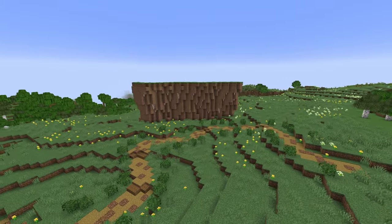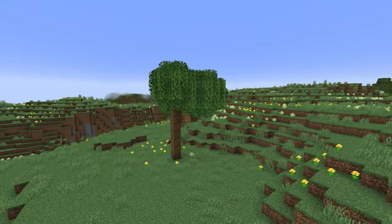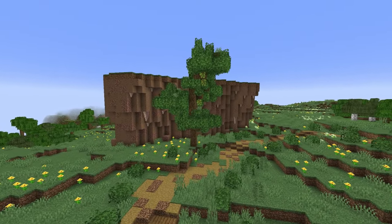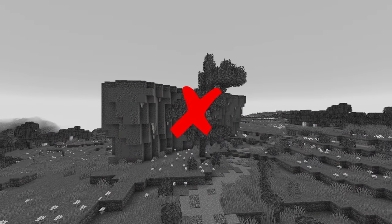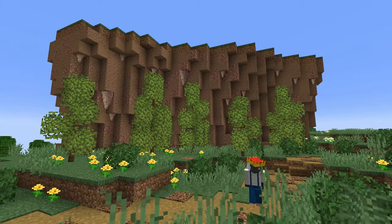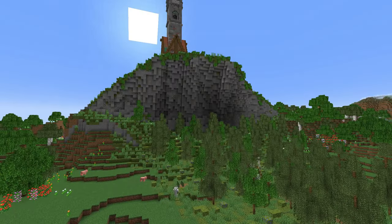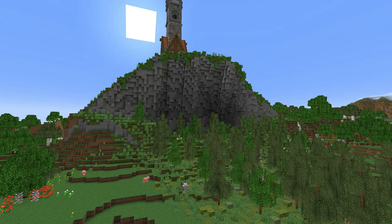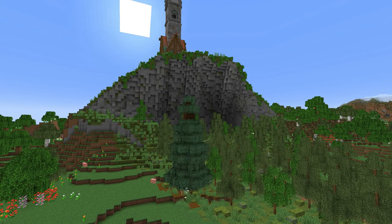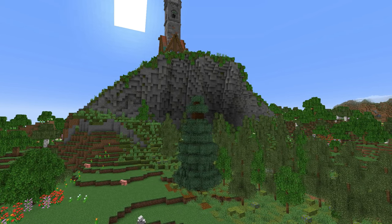Once you've made a cliff, it's time to add trees. When it comes to trees, it's very important to understand scaling. If you want your mountain or cliff to appear bigger and be the main focus, do not build giant trees — a giant tree will make your cliff look small and unimpressive. But if you build a ton of smaller trees, it's going to make the mountain stand out and appear much bigger. In my survival world I used a ton of small trees at the bottom of the cliff, and it definitely helps make the cliff seem much bigger. Scaling is very important and can enhance your terraforming project.